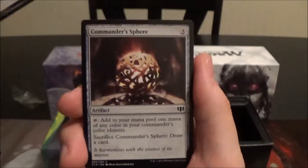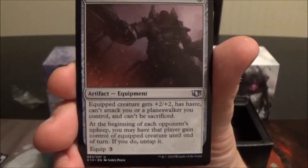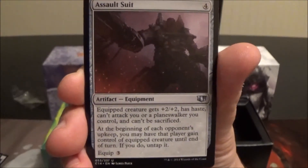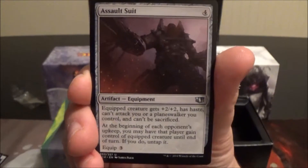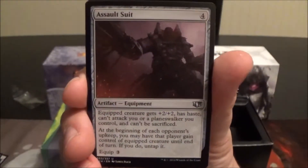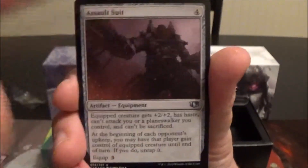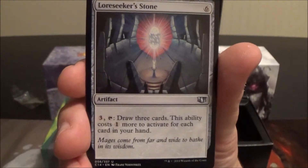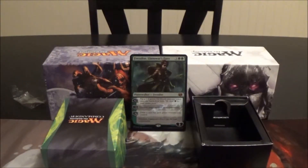Sol Ring naturally, Moss Diamond taps for green and comes into play tapped. Swiftfoot Boots, probably in all the decks. Commander's Sphere, in all the decks. Assault Suit is a four-cost equipment with equip three — equipped creature gets plus two plus two, has haste, can't attack you or a planeswalker you control, and can't be sacrificed. At the beginning of each opponent's upkeep you may have that player gain control of it until end of turn, untap it, so you can pass your big creature around the table for opponents to attack with. Loreseeker's Stone costs six and pay three to tap and draw three cards, costing one more per card in hand. That concludes the Guided by Nature deck.